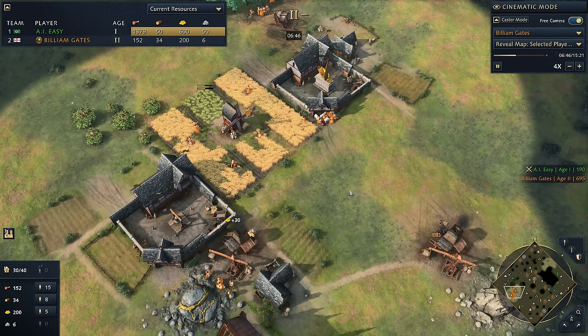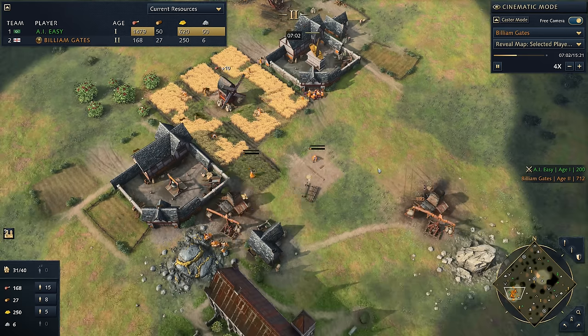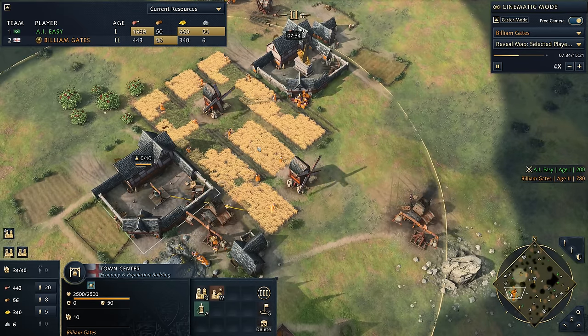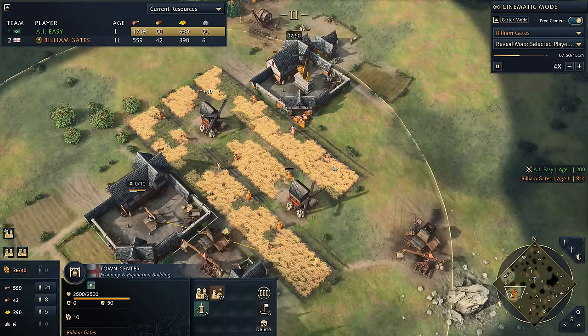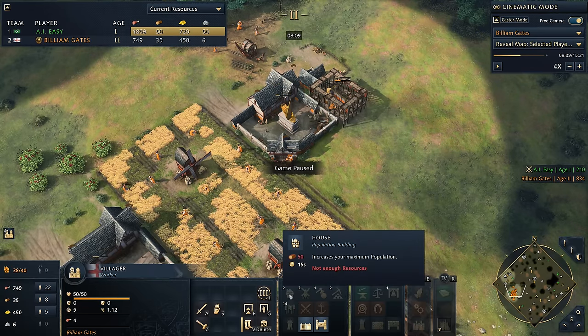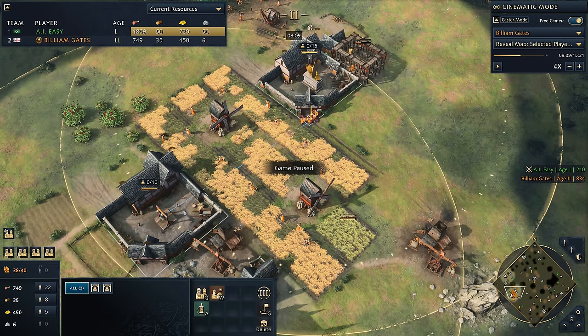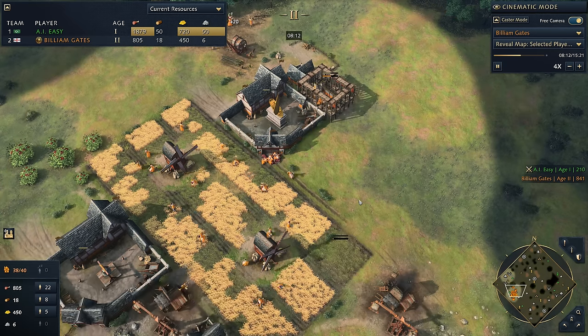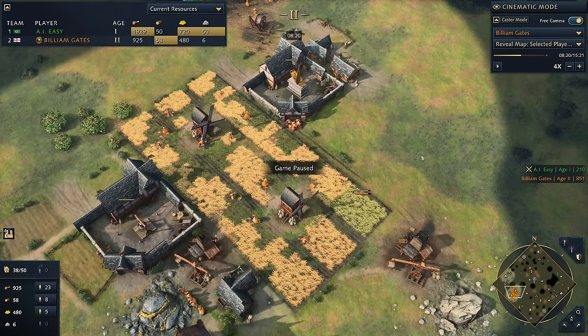We speed through adding two mills' worth of farms, going to a total of 16 farms, ringing them in around the mill between both town centers — the town centers act as your fortresses. For houses, remember they only take 15 seconds to build, so you don't need to pre-build many. Just put a house down right as you're about to get pop-blocked: when you're at 38 of 40 population, that means in about 20 seconds you'll hit 40 out of 40 and need a new house — so start it then.